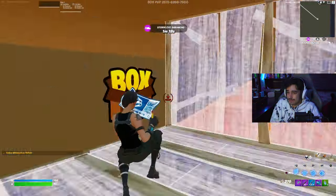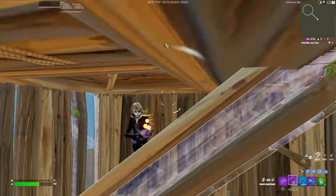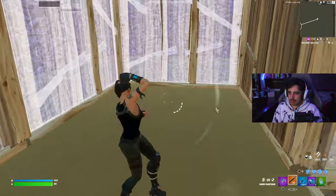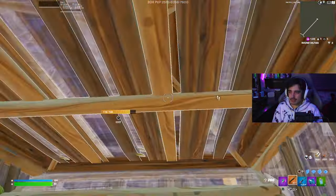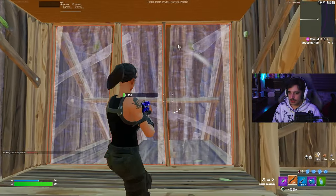That round was without aim assist. Now let me play another round with aim assist. To be honest, I don't see a difference. Obviously I feel a difference, but it's not as strong as I thought it would be. I don't see that much of a difference. If you're just a good player, like if you have general skill and good aim when you play any first-person shooter, the switch from aim assist to no aim assist is not that big. Right now I'm back on aim assist and I'm pretty much playing the exact same way that I was when I had it off. It doesn't feel all that different.